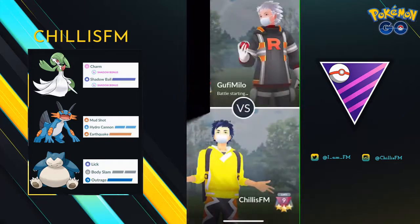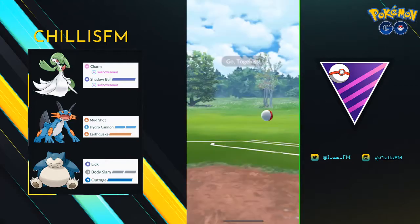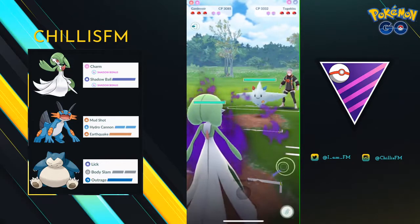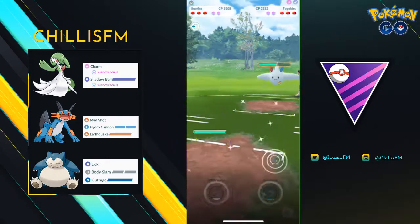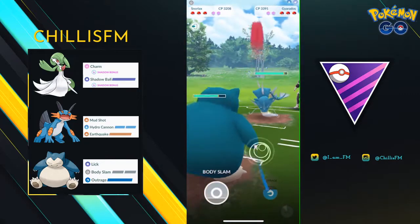Moving into my second match, I'm up against Guppy Milo. They bring a Togekiss lead — this is a challenging lead that I'm still learning how to play. Because Togekiss has significantly more HP, they would be able to just farm me down if I stayed in with Gardevoir. Instead, I think the best plan is to farm them down a little bit and then safe swap into Snorlax.